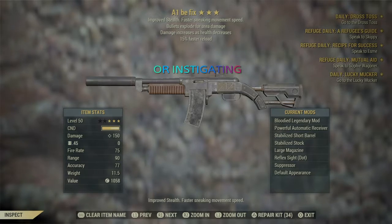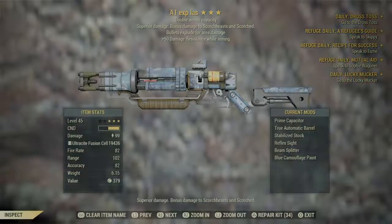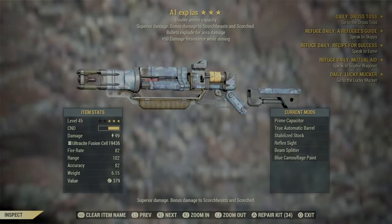These are the preferred weapons — a bloody exploding fixer and my exploding laser.